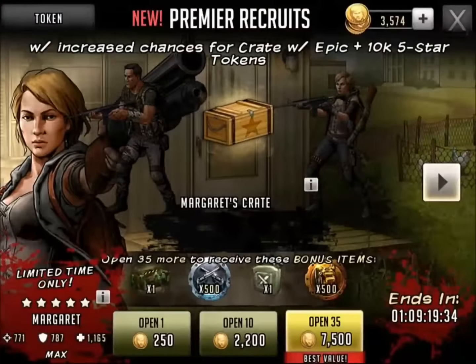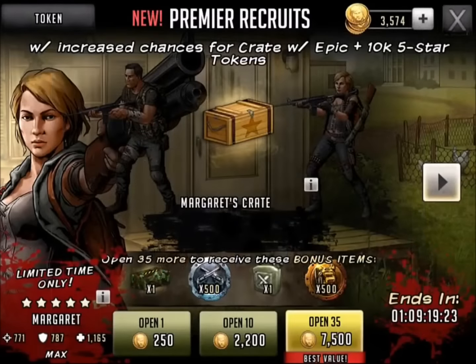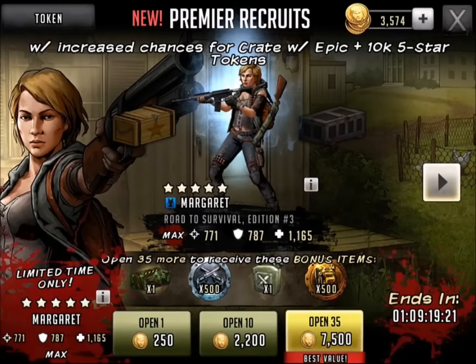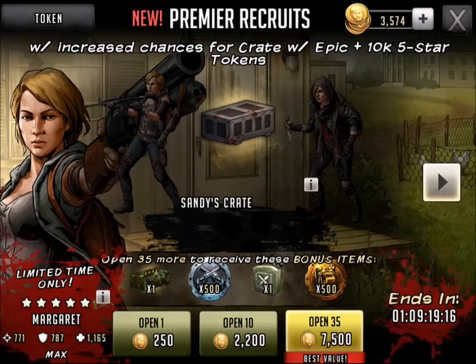Let's go back out and take a look at it. This is the Margaret crate. You have increased chances — I'm not sure if it's double chance — but you can get Margaret and also get 10,000 tokens. So it's like a two-for-one special. We've never figured out exactly what the increased chances are, but it's better than the normal chances.